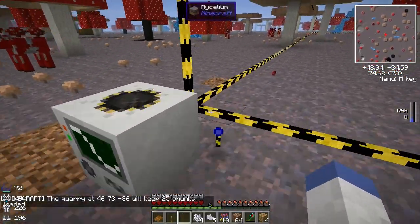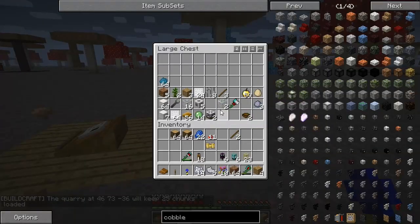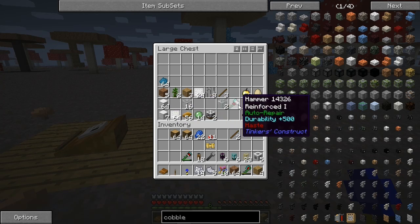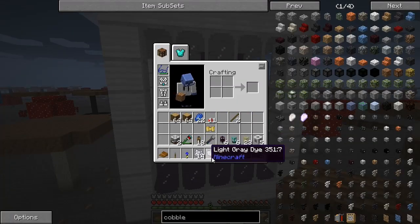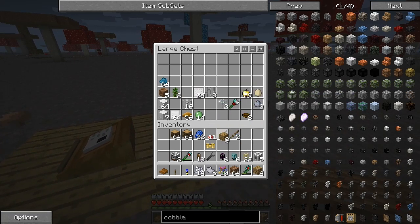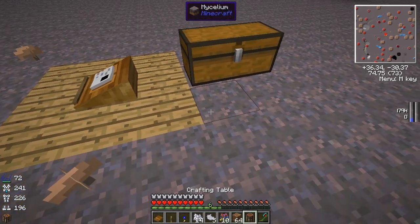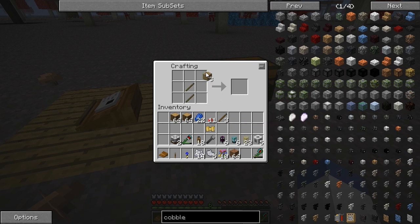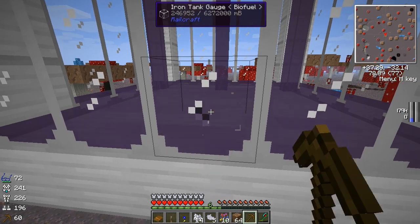Okay, there we go. Then we want to be able to give the quarry power. I have to break these for a second — it's a good thing these things don't move. Did I not bring a pickaxe? I did not bring a pickaxe with me. Okay, that's fine, I'll just make a wood one — hopefully we can use a wood one. Second time ever crafting one of those. I guess I could break that, it'll be okay, it's just gonna take a minute. Oh my god this is so funny.